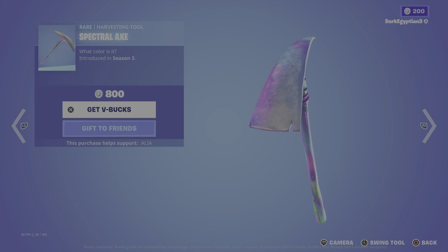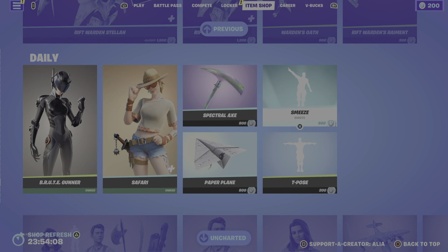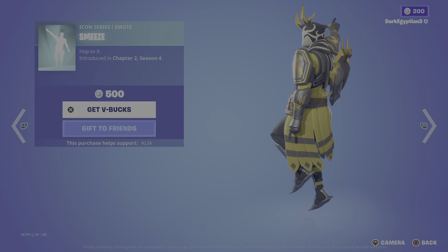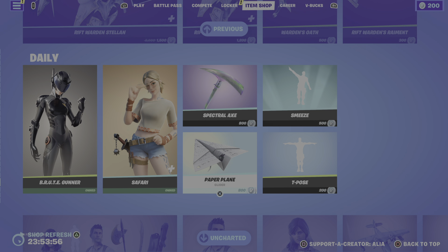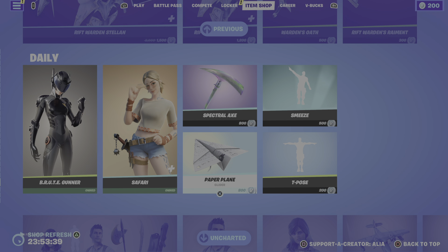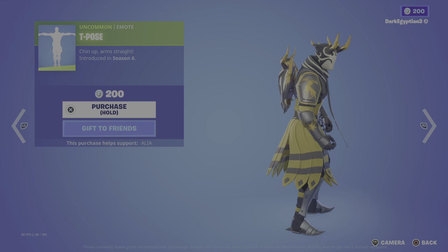The Spectral Axe was first introduced in OG Season 3 — you'll notice last night we had a very similar glider. We also have the Smees Icon Series emote Hop To It, first introduced in Chapter 2 Season 4. Moving onto the return of the Paper Plane glider — the Finally Folded Flyer — part of the Calculator Crew set, first introduced in OG Season 7. We also have the T-Pose emote — Chin Up and Arms Straight — first introduced in OG Season 6, which usually comes back when the Scarecrow skins return.